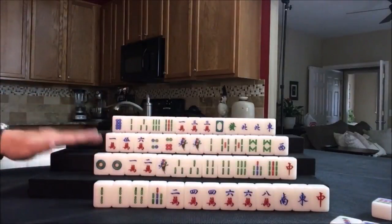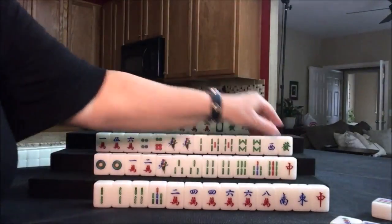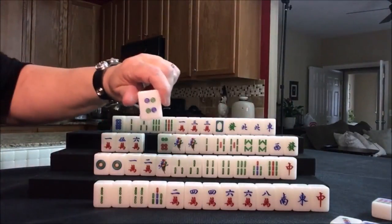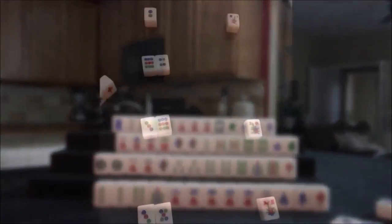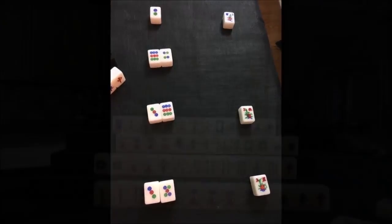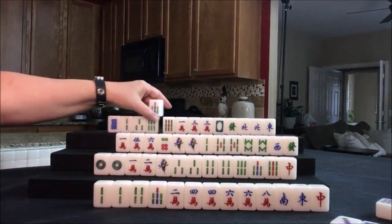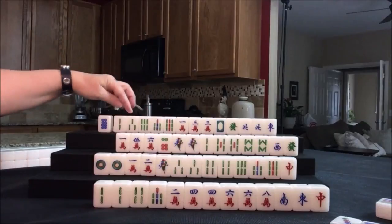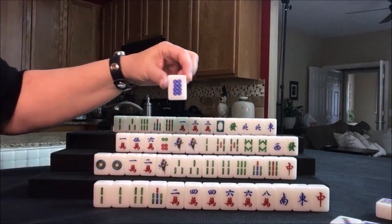So I threw a nine dot. We're going to draw for west — green dragon. That could help get them to a half flush. Let's discard the four dot. Clearly, nobody wants dots. We're going to draw for north — seven bam. Now their major suit is bams. They have a pair of three cracks. Either way, we really don't need this eight dot.